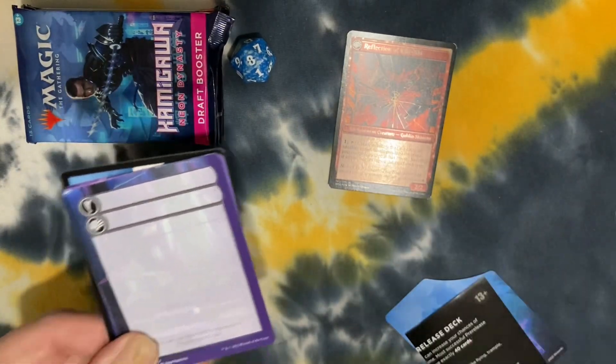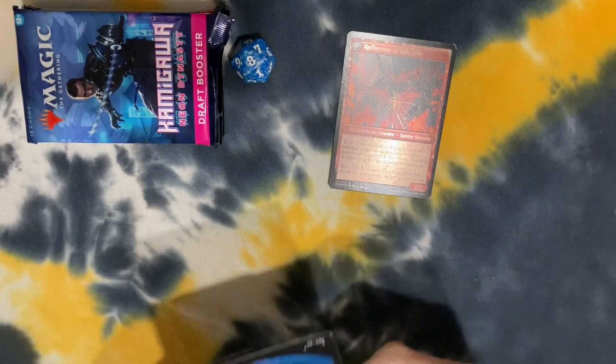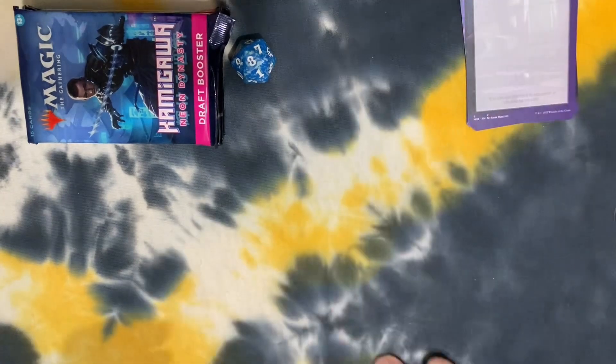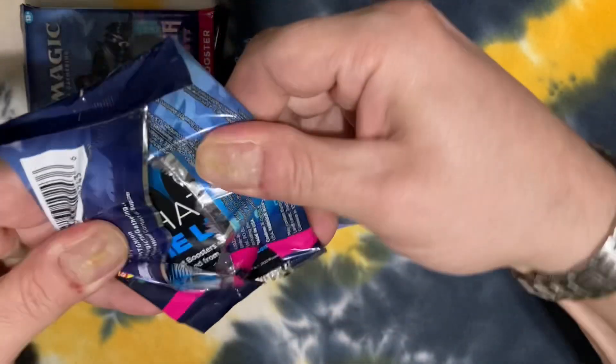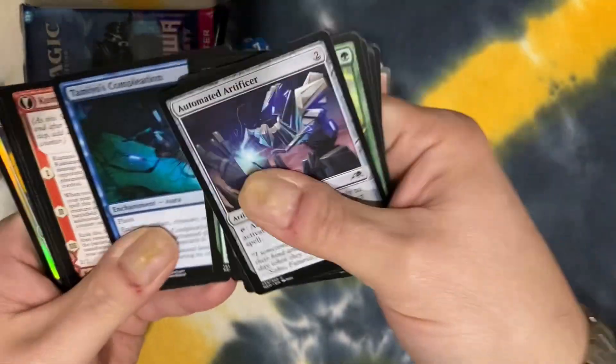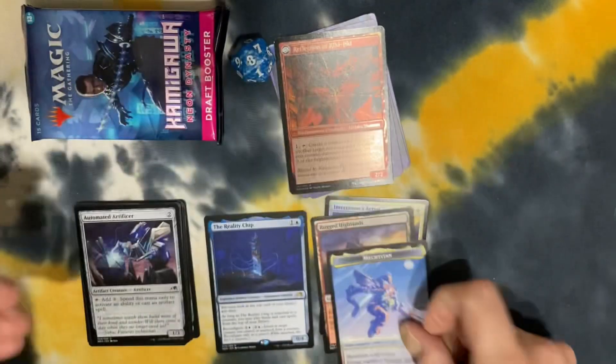Let's make sure we get that in frame. Boom — our junk. What else do we have? We already know that we're going red with this deck. Got a Reality Chip. Pack two, pack two!